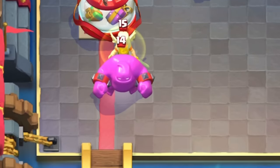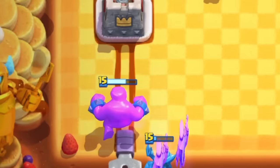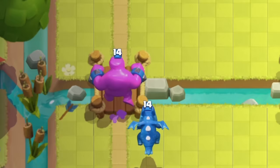The Elixir Golem is one of the most interesting cards ever added to Clash Royale. If played incorrectly, it can very easily benefit the opponent more than the person who placed it, and yet historically, it's been claimed to be the lowest skilled card in the game ever.